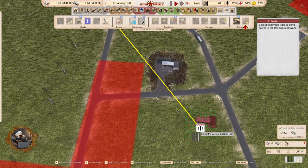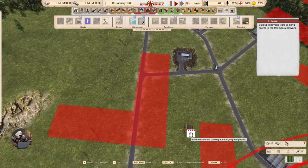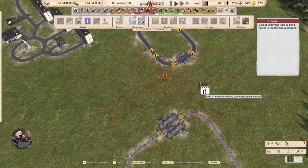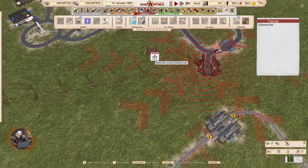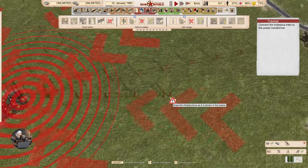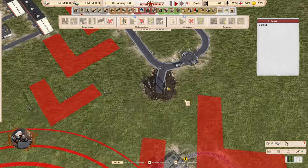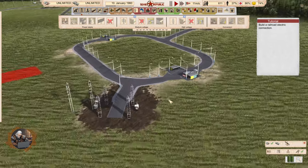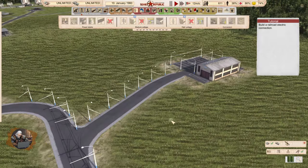Build a trolleybus tram truffle to bring power to the trolleybus network. Now we will have to connect it to the transformer — from the transformer we take medium voltage wires again and connect to the trolleybus system. That supplies electricity pretty much to everyone connected to the system.